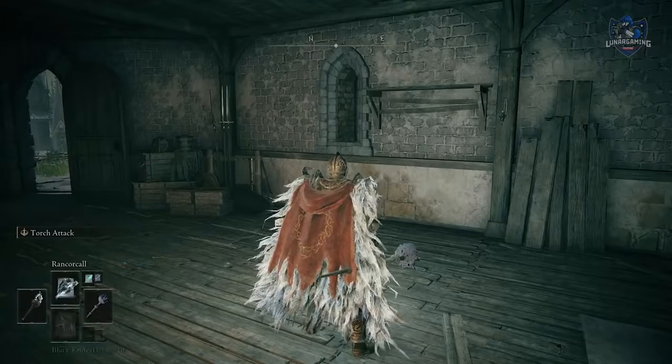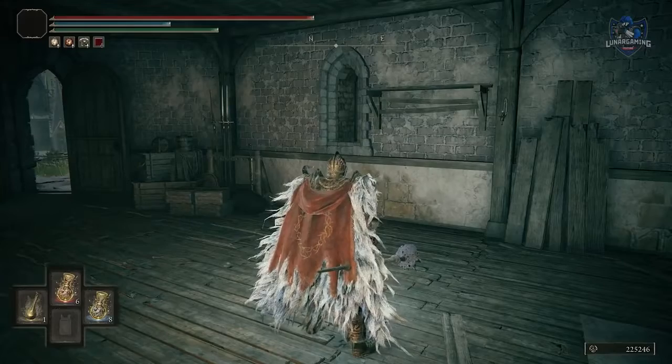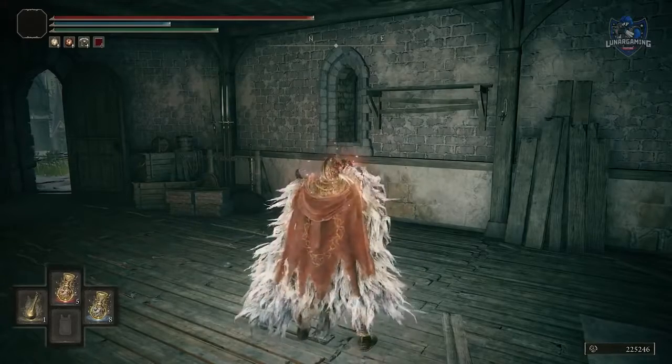If you don't like scrolling through summons and usable items — especially during a boss fight — to reach your flasks, you can equip up to four items in your pouch to quickly use them.